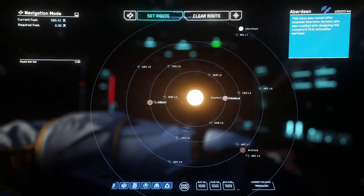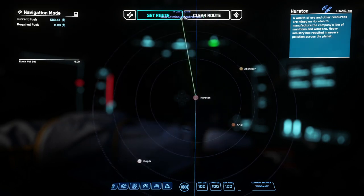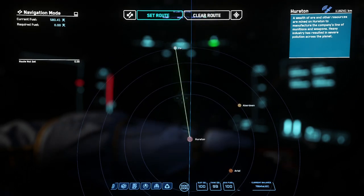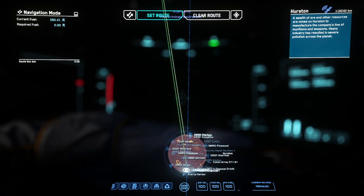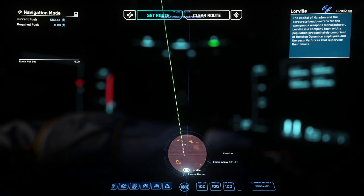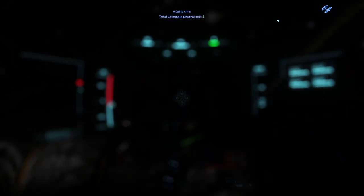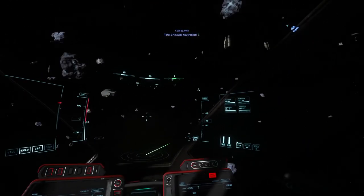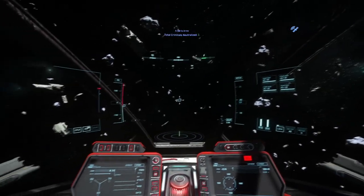Pressing F2 will open up your MobiGlass directly to the star map, where you can see where you are in the system as well as plot a course from planet to planet. Find a destination you'd like to head to, make sure you have enough fuel for the trip, and plot a course. Using the star map can be a little tricky at first — double clicking on things will often nicely reposition your view to that location to give you a better view of the area.